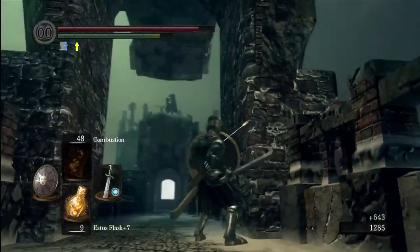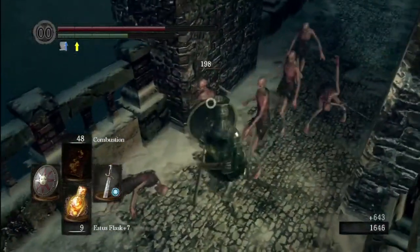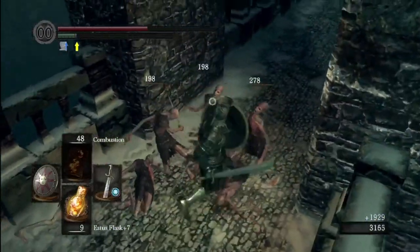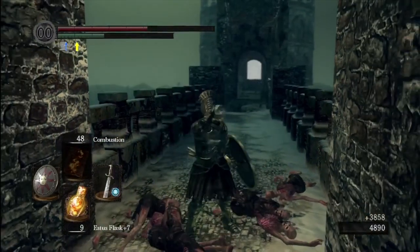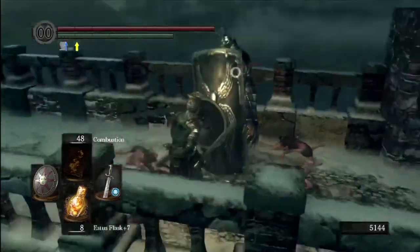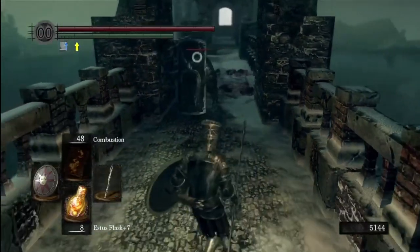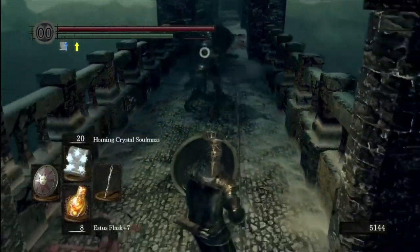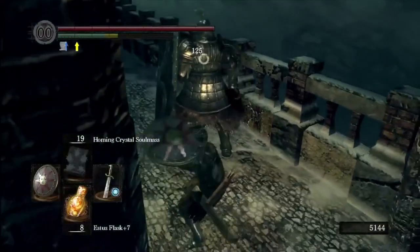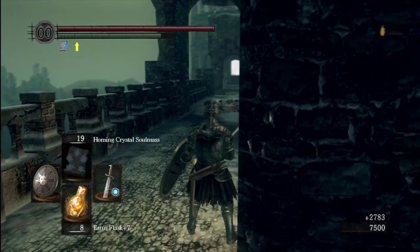For Priscilla I would recommend using something like a chaos spell. You won't be able to use those big area spells that are kind of slow to cast, but that's okay because she doesn't really move around a ton when she's invisible, which gives you a little break. Try out those spells. Homing Crystal Soul Mass really doesn't do anything until she appears - it will not find her while she's invisible. You could also try throwing a great fireball and maybe you'll hit her - you can look for her footsteps on the ground.